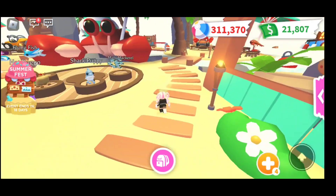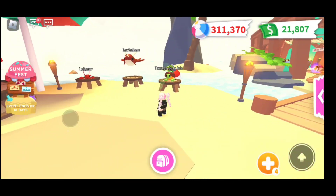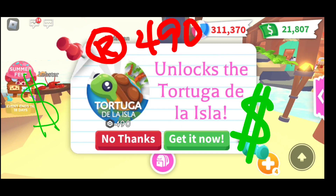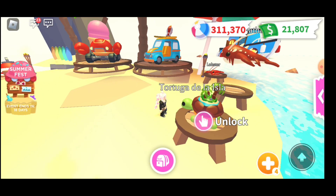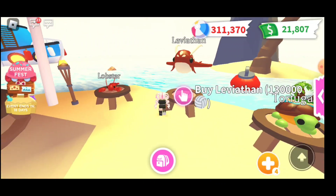They opened up this area over here, so let's go see. First here you can unlock — I think it's 490 Robux — and it unlocks the Tortuga de la Isla, a turtle with an island on its back.